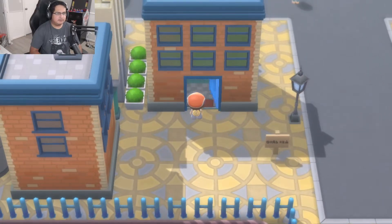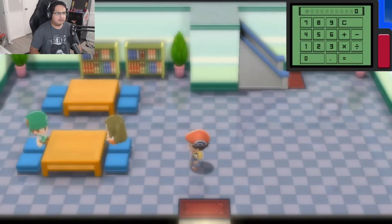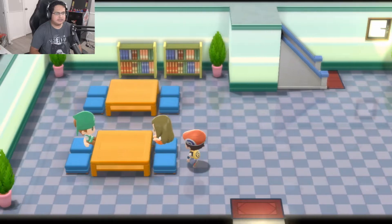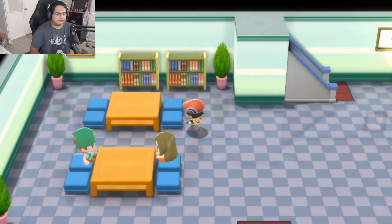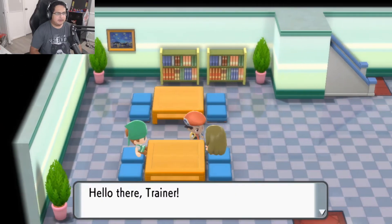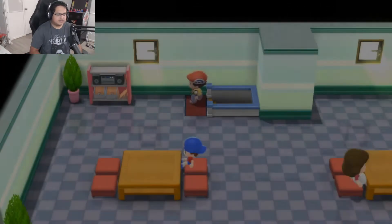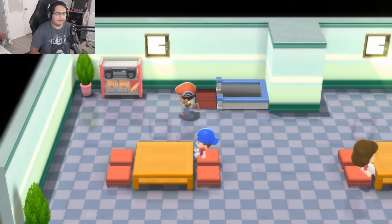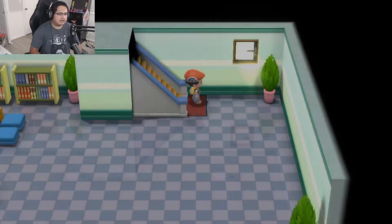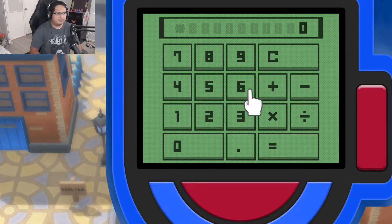It doesn't seem awkward at all. You can bring it up to your screen whenever you need it or whenever you want to use it, but it's not necessary. I don't really remember all the stuff. I do remember that if you talk to certain people they give you items and stuff, so it's always a recommendation. I really like how they added the Poke Edge — that's just really awesome.